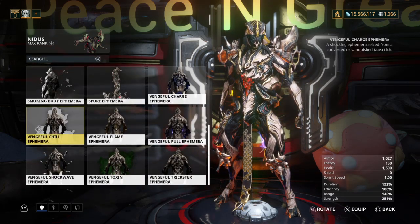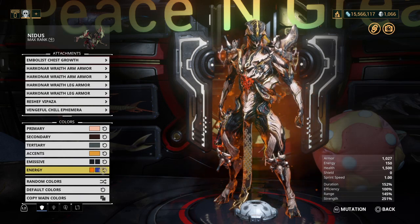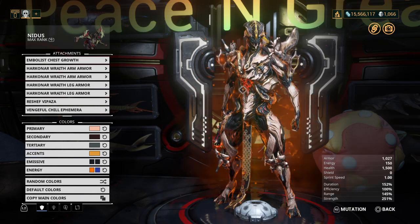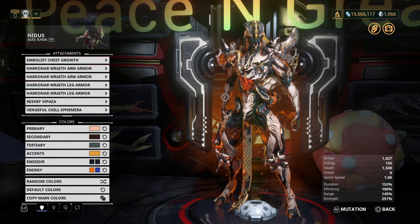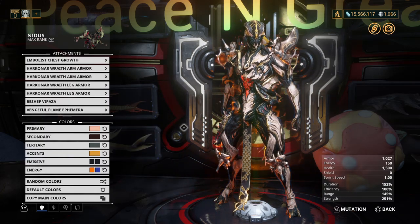Next we have Vengeful Chill. I'm personally not a fan of this ephemera for two reasons: first, it doesn't seem to take any cues from your second energy color, and secondly it seems to apply a skim coat over the top of your Warframe, which I'm just not a fan of. This is a cold ephemera, so you will need to be using a cold progenitor to create your Lich.